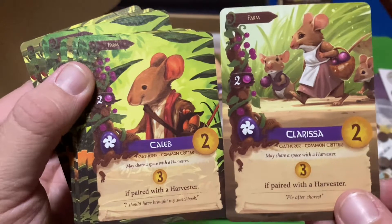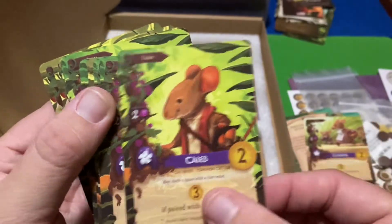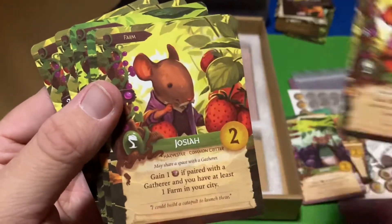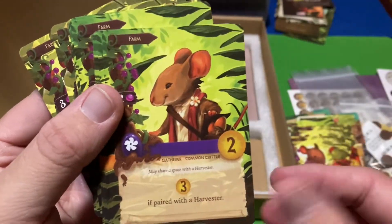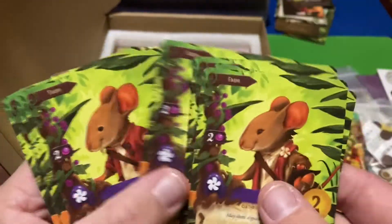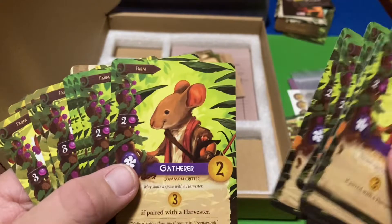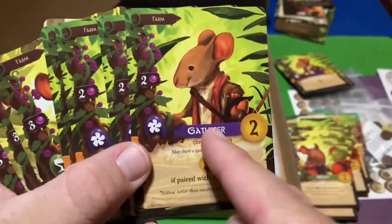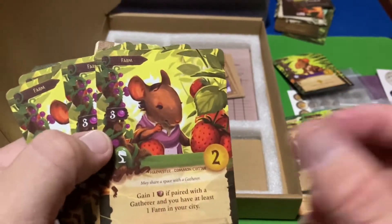We've got names like Caleb and Clarissa, Juliana, Noah, James, Jeremiah, Josiah, Olivia, Wesley — and you can even put your own name on these as well. And then we've got the Gatherer, so now instead of the husband and wife you can play with the Harvester and the Gatherer instead — same thing except they changed the name. I could put my name on here if I wanted to. That's why it's called Everdell for Everyone.